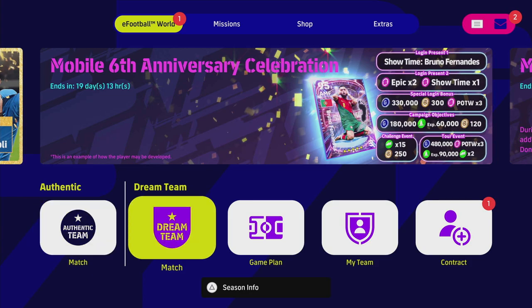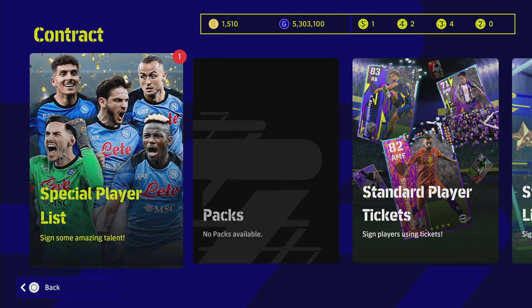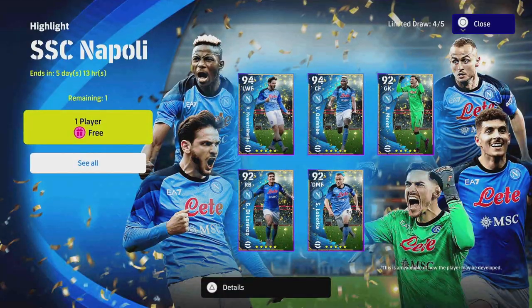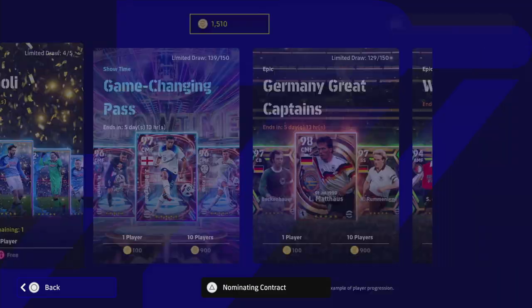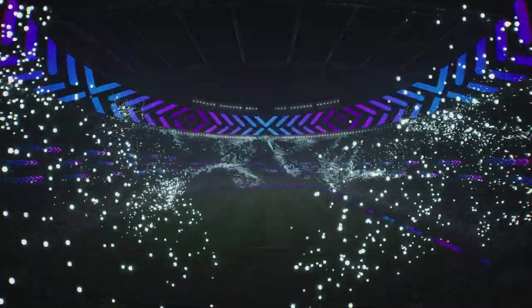Whether they will add two more like they did with the French pack — I personally think they will, and that will get you all five players of this, because it's a celebration campaign for Napoli. Similar to how we got the French one, it was spread out over a couple of weeks. So when we go in here you'll see the five players — with our one free one we're going to open up here and hopefully get Kvaratskhelia, because that's who we want.